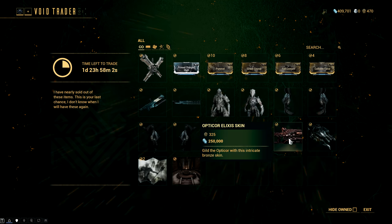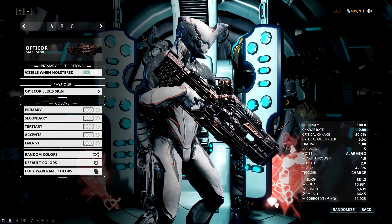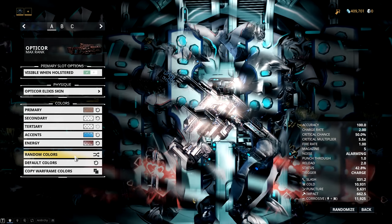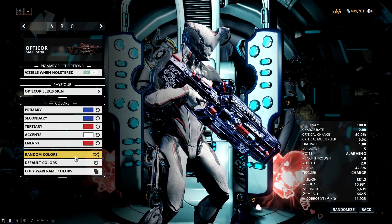After that, we have one of my personal favorites, the OptiCore Elixir skin. I'm a massive fan of the Elixir skins — I just love the little details and the overall look. So I'm super happy that they decided to expand the collection, and this one is just oh so good.